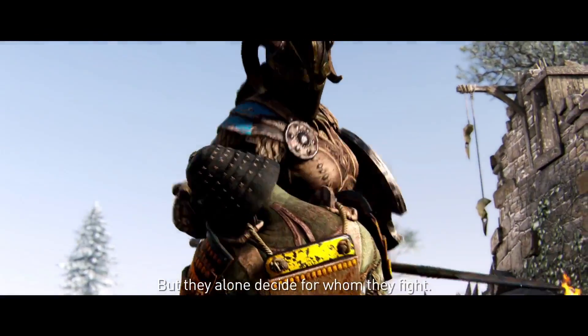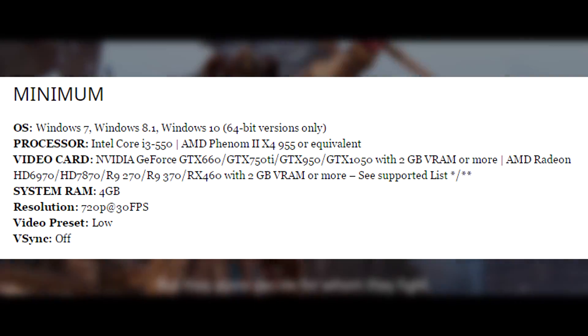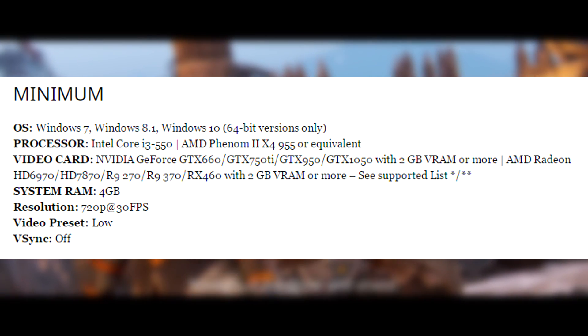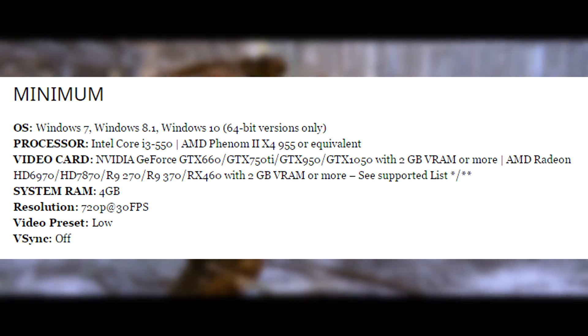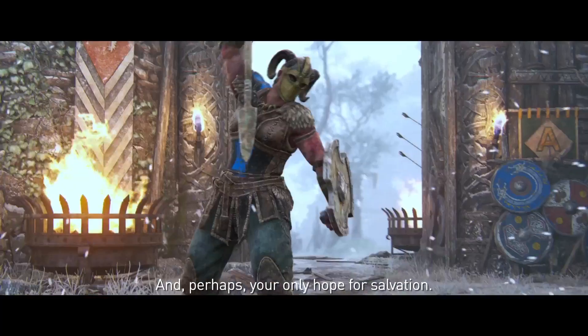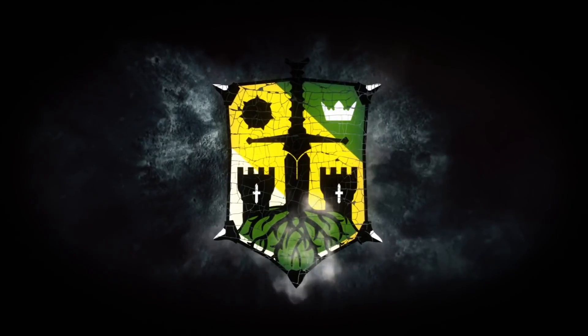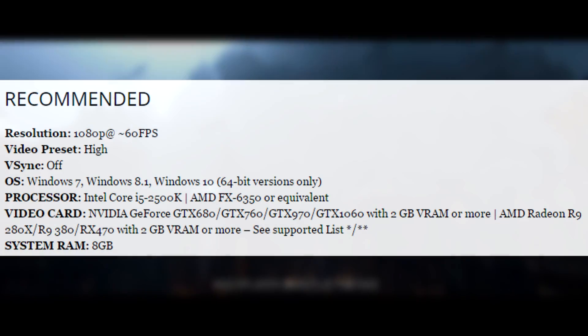For the minimum CPU requirement you're looking at an Intel Core i3-550 or an AMD Phenom 2 X4 955 — very old CPUs. That i3 in particular is very old, as is the Phenom 2 X4. The X4 was actually a very popular CPU back in 2011-2012, but if you've recently built a PC you probably have something far higher than that.